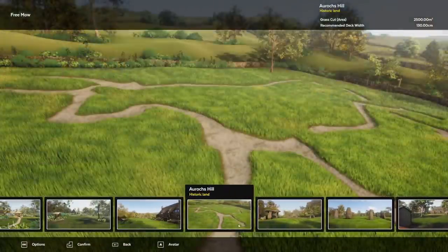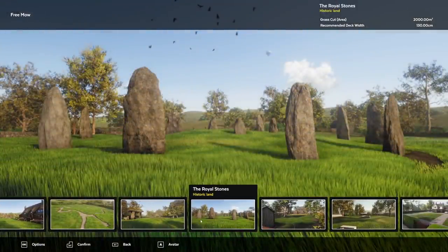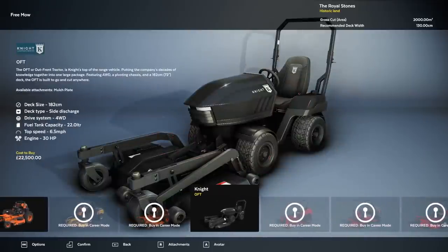One day maybe we can mow a castle, but for right now we're gonna have to go down a little bit. I believe there's a few levels in here — yeah, these three are definitely new. I think I want to do Royal Stones just because it kind of looks like Stonehenge. Let's get out there. We haven't used the Knight in a while — actually, I almost picked the wrong one. It is the Knight, but it's the OFT. We haven't used this big boy in a while and it's actually my most expensive lawnmower.